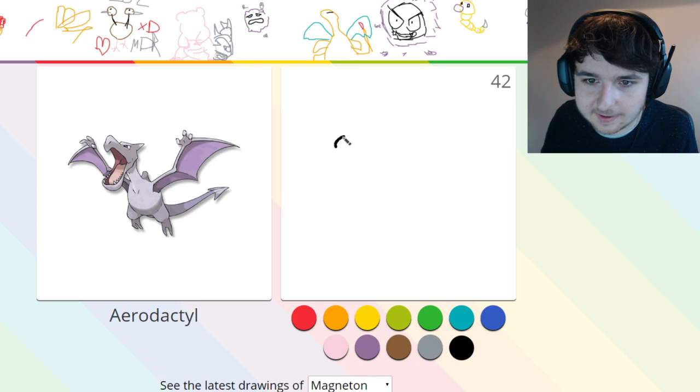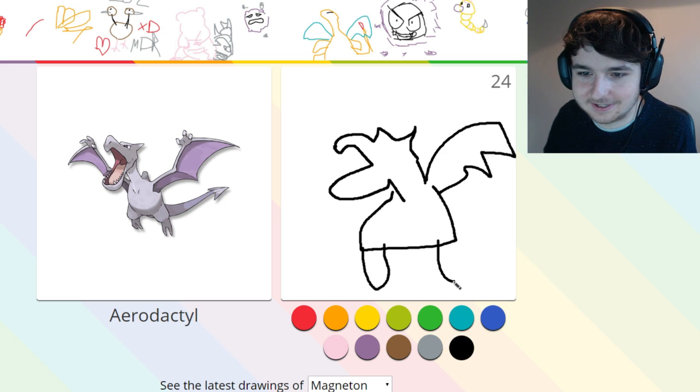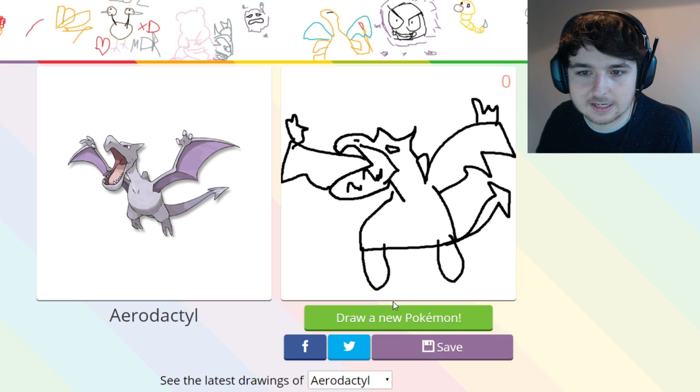Aerodactyl. Oh dear. There's its head — I can already see this one going horribly wrong. That body's not good. That's this one gone. Let's do some eyes on that. Let's just leave that one as it is — I've got the hump on his back. There it is. Lovely.